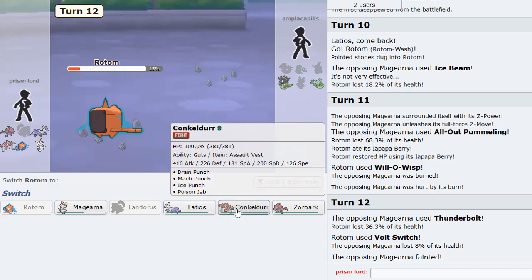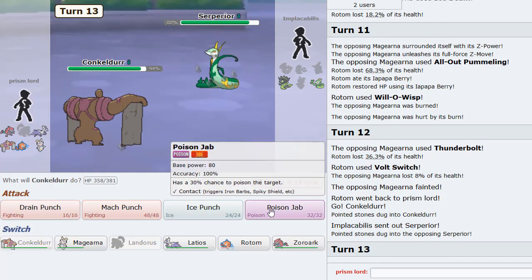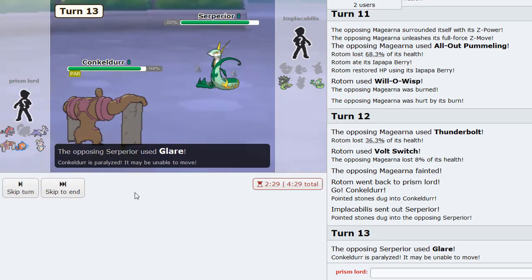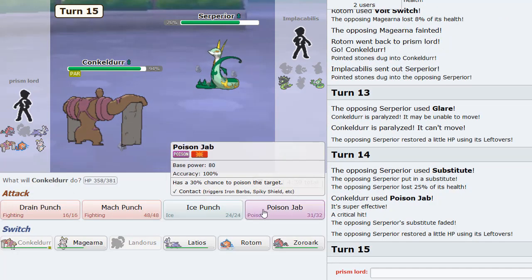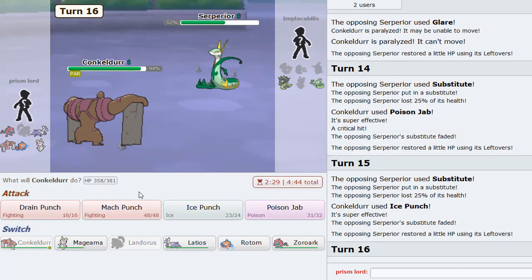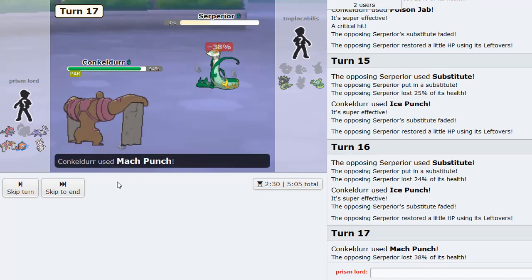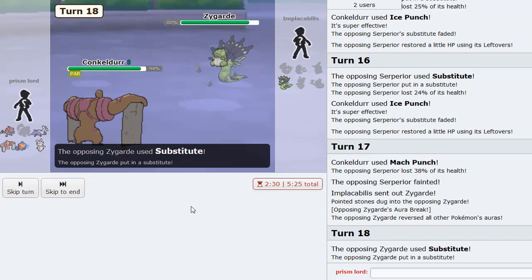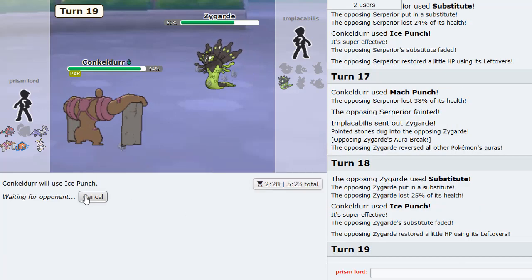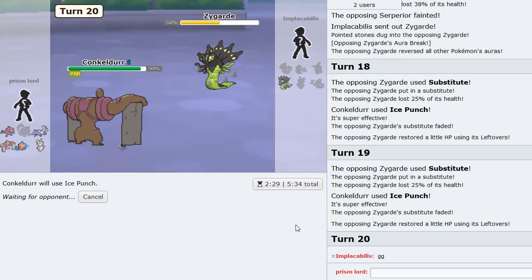Ice Punch should take out Zygarde if I'm not mistaken - I think he does, because it's the Protect set so I don't think he'd be Coiled. So we go Conkeldurr. As he goes Seismitoad - Poison Jab is stronger so I'll go for that. He just boosts me with Guts and I get Paralyzed - that's what Serperior does, you already know. Just gotta hit through everything. Ice Punch knocks him out. Mock Punch takes him out here. Goes into Zygarde - all I gotta do is Ice Punch. He's Leftovers too. We're gonna break through every one of them. GG - solid game.